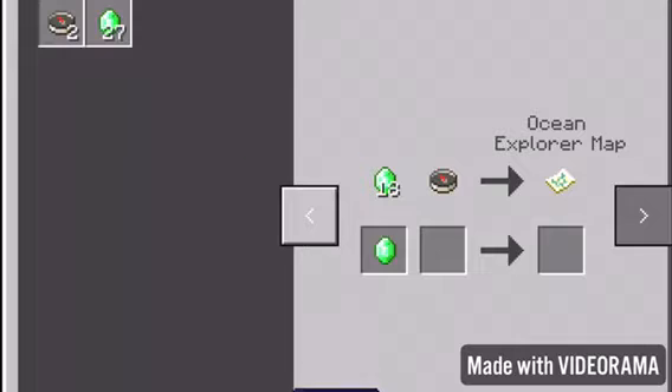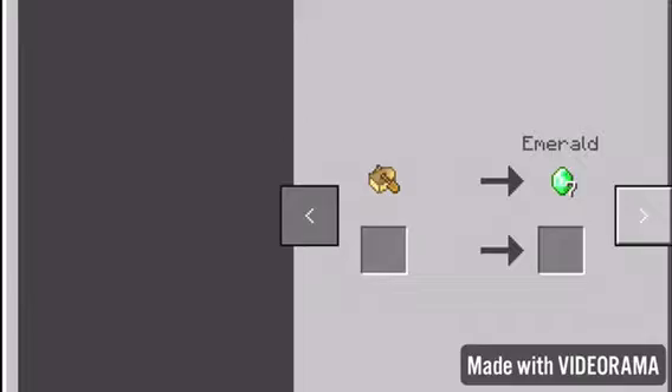So I need four emeralds, and then if I take 18 emeralds and give it to them, and then take a compass, I get an Ocean Explorer's map. And I think I have to buy that too.